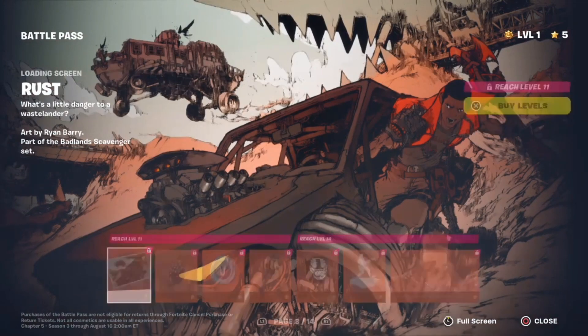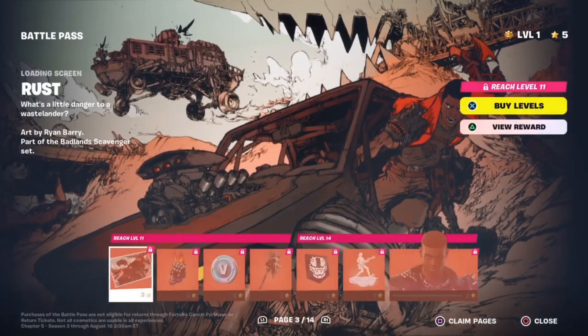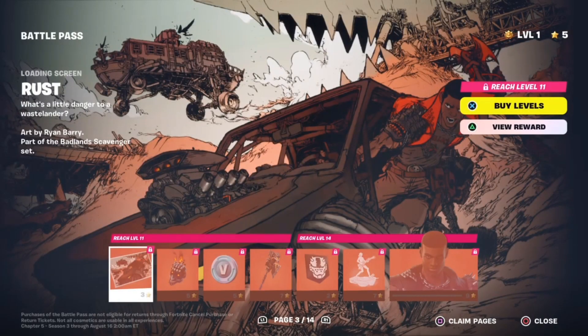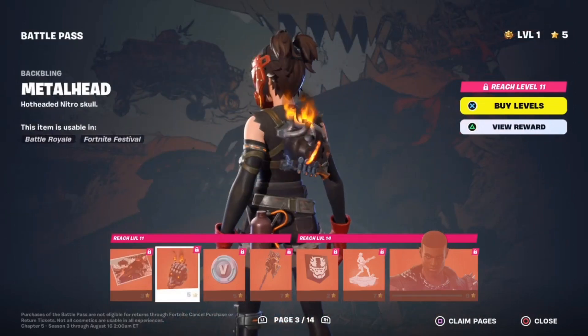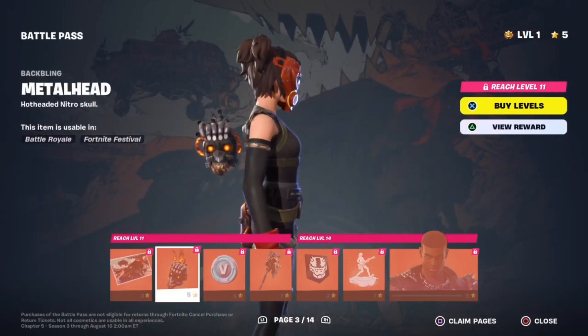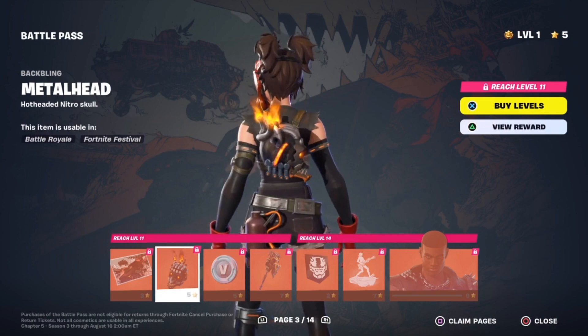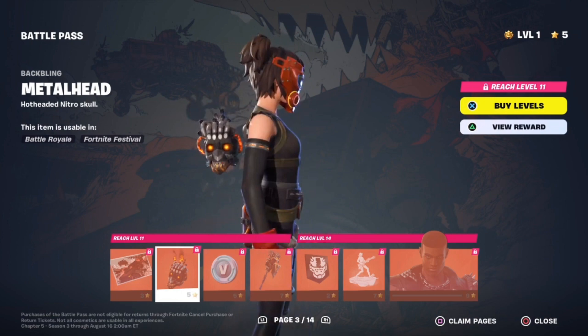On page three, we got Rust. I think he's based off of a skin that came out in chapter one called Rust Lord, and he was kind of a post-apocalyptic-y themed skin as well. I really like that. And as we can see here, he's wearing a Metallica shirt. I personally really love Metallica, and I love how they've included it — I think Metallica works really well this season. We got the Metal Head Back Bling. Looks pretty cool. I feel like it would have worked better if the head was facing the screen, but yeah, it's still cool regardless.